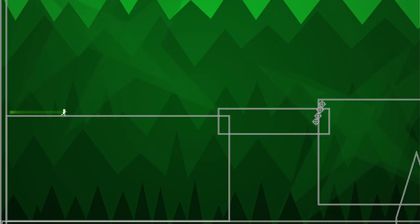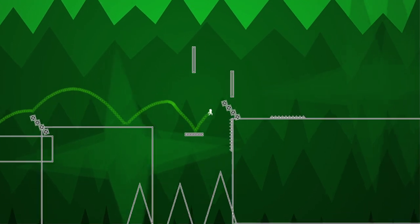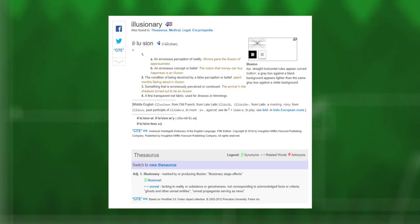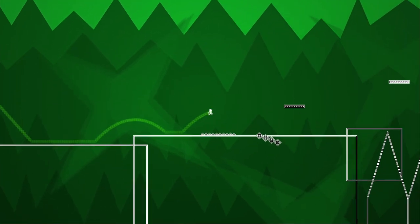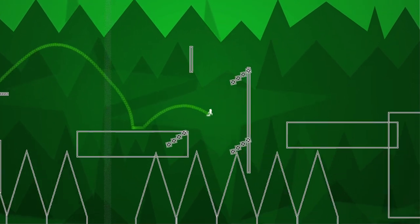In case you ever come into these videos thinking 'man, this guy really knows a lot of things,' let me assure you I had to look up whether 'illusionary' was even a word, because I was worried I'd made it up. Thankfully it is, so I guess carry on thinking I'm smart. Illusionary difficulty is where mechanical level design joins with visual design to create a tangible and usually predictable response in the player. We're now into the parts where we're messing with the player's emotions, which is really addictive if you're an egotistical sociopath — and there are worse things for a game designer to be.